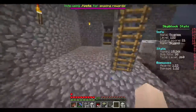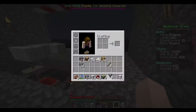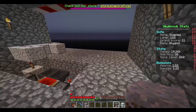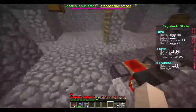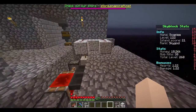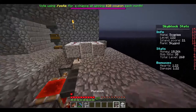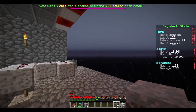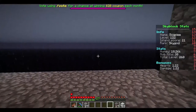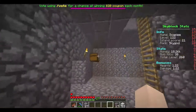Next, we're going to need some mycelium or podzol — something you can grow mushrooms on. You can use cobblestone or any block that blocks out all light. If you don't want to do that, you can use mycelium or podzol because mushrooms will grow on them regardless of the light level. I'm going to use mycelium since I have it from my mushroom challenge.